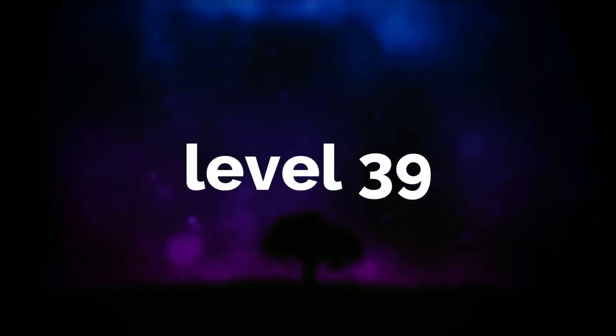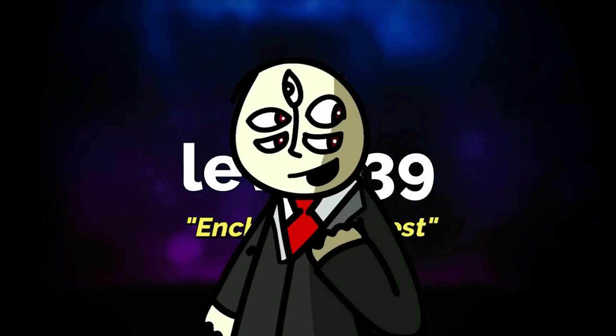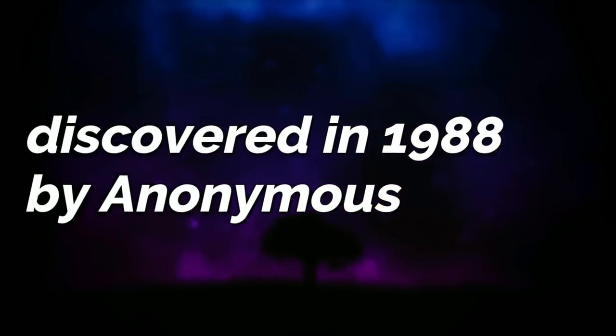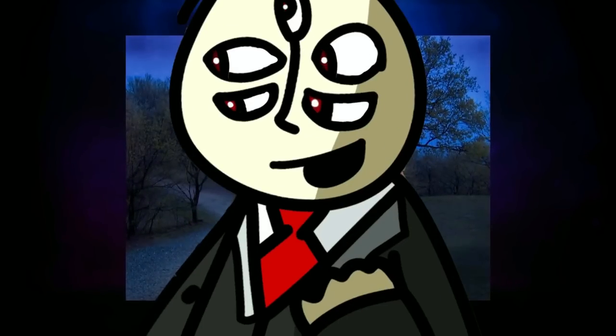Level 39, aka the Enchanted Forest. This level is a class 0 difficulty and was discovered in 1988 by an anonymous wanderer. The level is made up of curvy dirt roads that go through a thick oak forest.